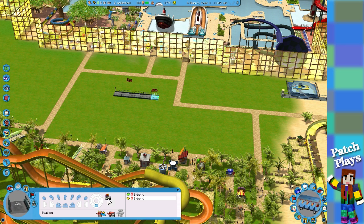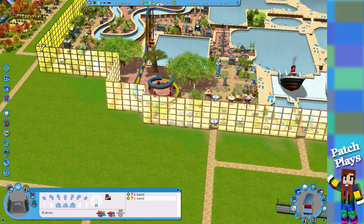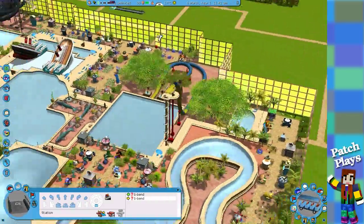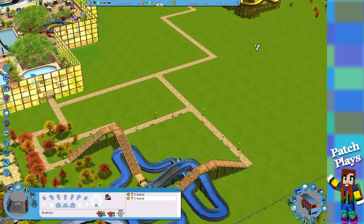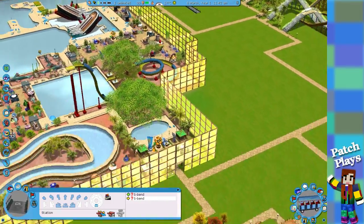There we go. Now there's an automatic completion button I've seen before and wondered about, so let's just put the stations in and see what it does. I want to go to each side at least, and if there's anything in the corner that people should be jumping to, because we need to get them off there.